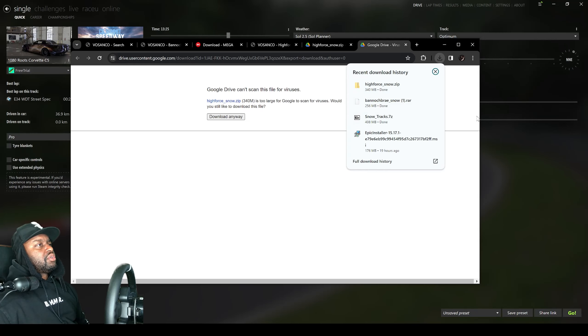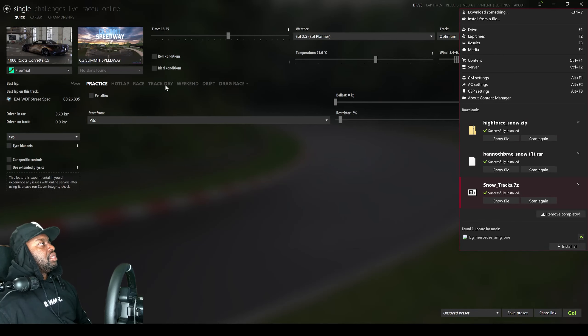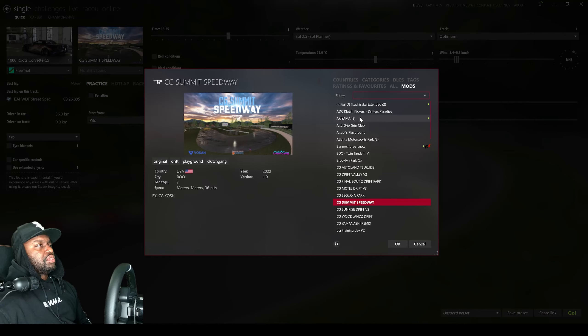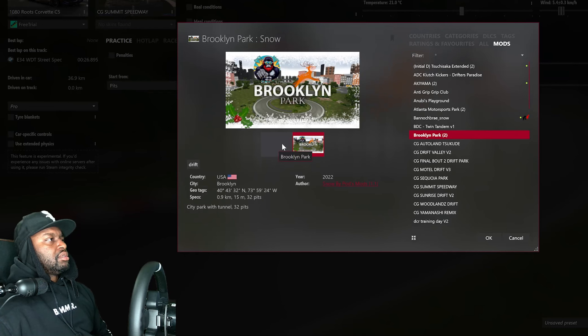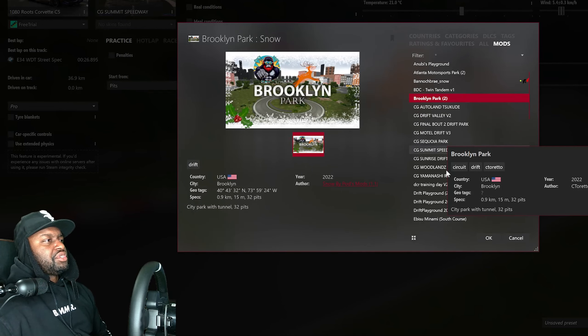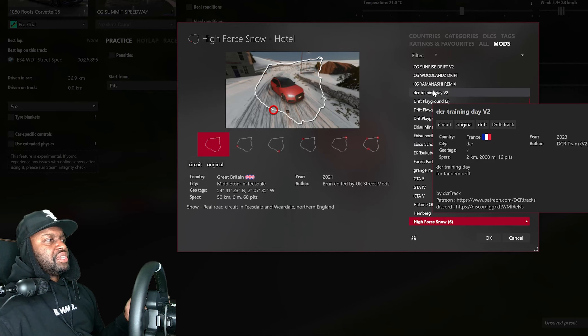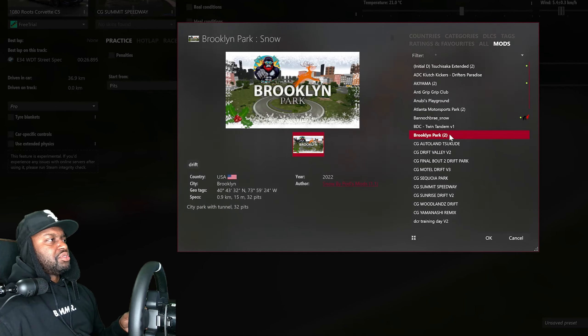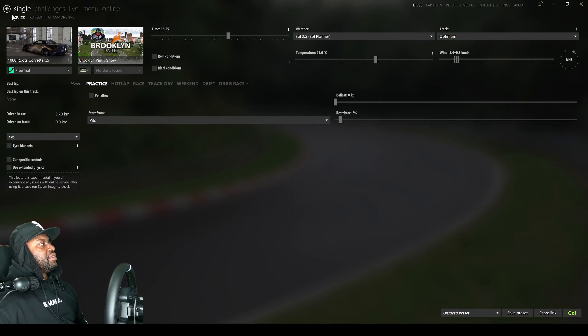All right, our snow tracks are downloaded so let's go ahead and click and drag these over and install. All right, so we're gonna look through and see what we just downloaded. Oh look at that, they do have Brooklyn Parks! We could try that too. Oh, High Force — okay, it looks like a big old loop. I guess it just depends on where you want to start. I don't know, this looks like a huge map, but let's do Brooklyn Snow because I didn't know Brooklyn Park had a snow track.